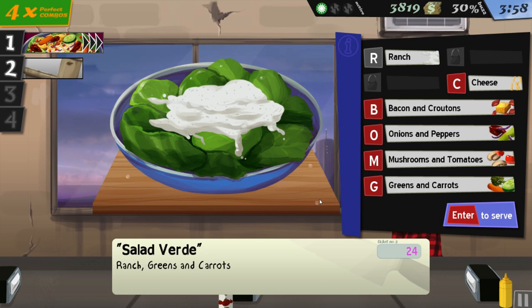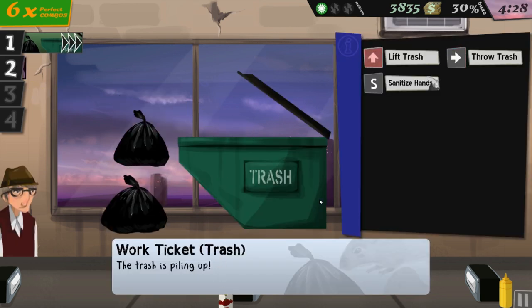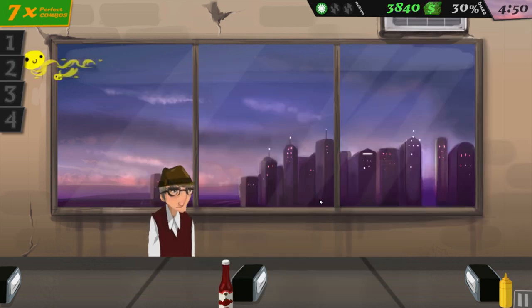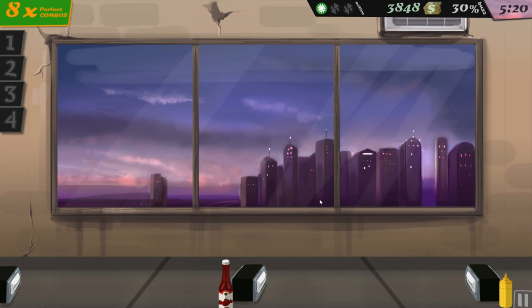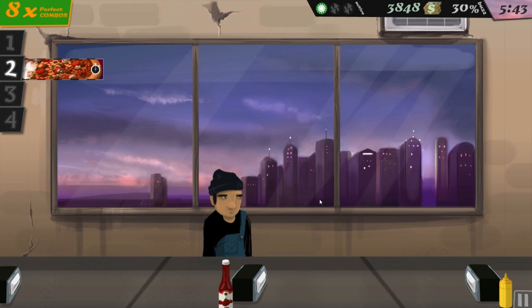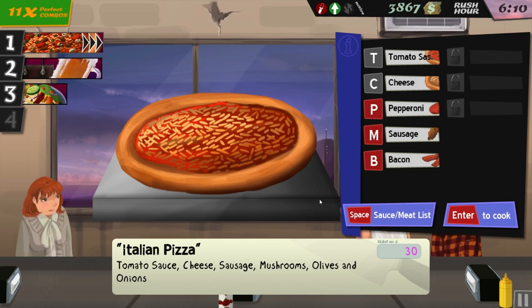He wants ranch, greens and carrots. Flush the toilet. Ranch cheese mushrooms and tomatoes — trash needs taking out. Sanitize hands, beer — I really like the beer, that's easy. Ranch cheese mushroom tomato. Anybody ready? We just flushed the toilet. Tomato sauce cheese, olives onions. Rush hour again! Greens and carrots. Tomato sauce cheese sausage, mushrooms, olives onions, enter. Order two: beer. Order three: ranch cheese bacon croutons onions and peppers.